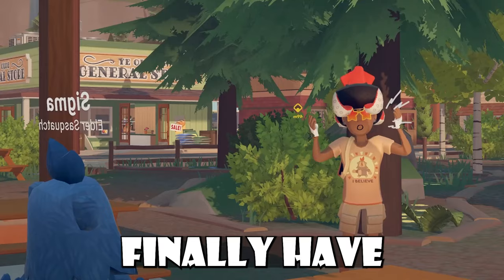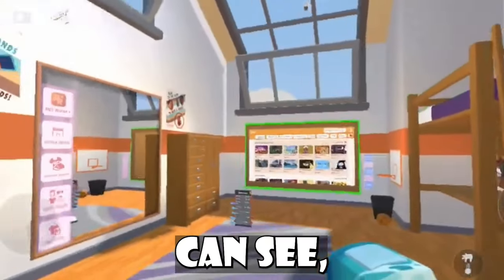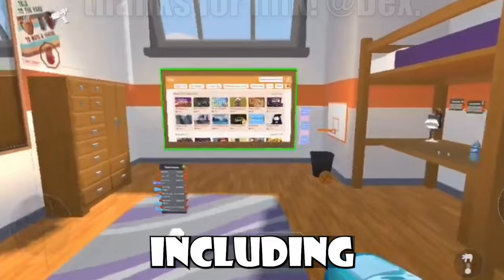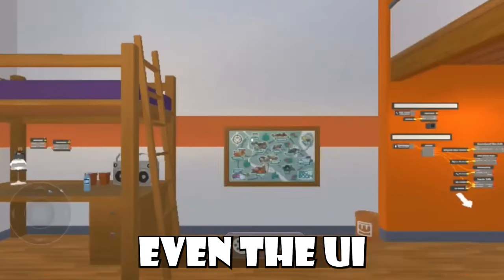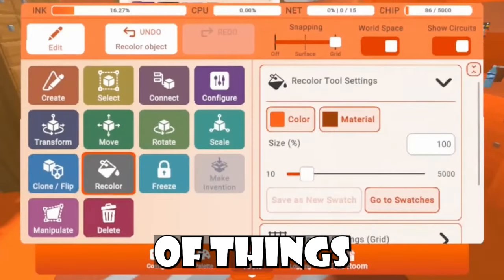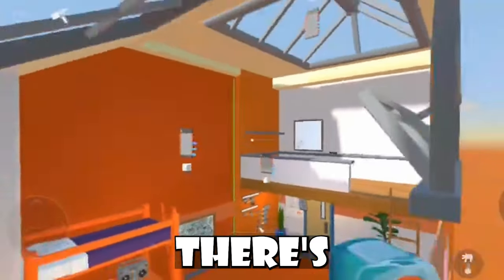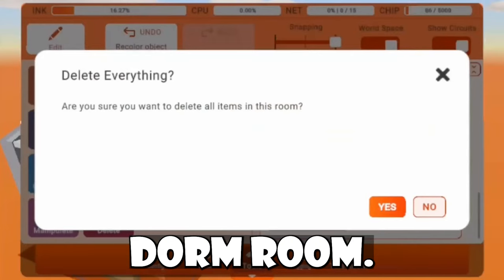Getting us started, I finally have footage of how the dorm room customization looks like. As you guys can see, this Rec Room player has the dorm room customization, and they're able to move things that you normally aren't able to move around inside your dorm room, including your mirror, the buttons on the actual mirror, and even the UI that replaced the community board. You can also recolor a bunch of things inside your dorm room, including the rug, your bunk bed, pretty much the walls — everything. There's a lot of creative freedom with this new feature, and I hope more players get the custom dorm room.